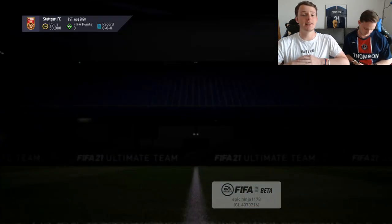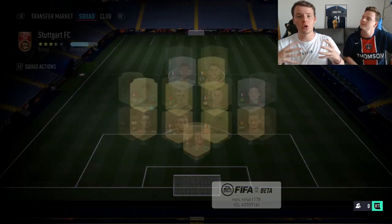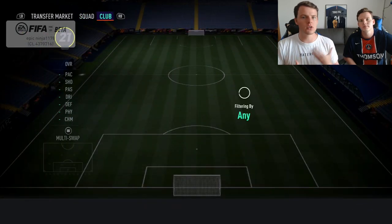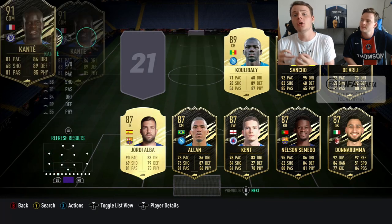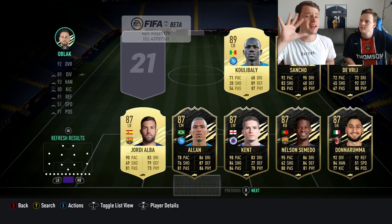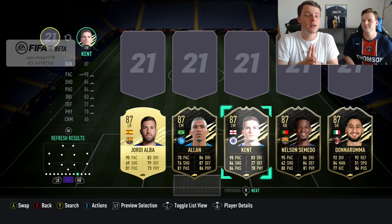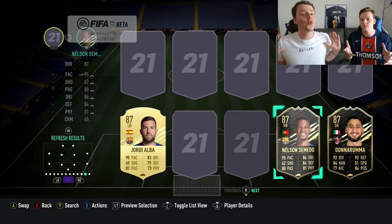Next up it's about SBCs. Make sure you guys try to do a lot of SBCs on the web app — especially if you have enough coins and have been trading. If you have five to six to seven thousand coins, try to do the starter SBCs, the hybrid leagues and nations — all the SBCs that can give you good pack rewards. During the EA Access 10-hour trial it's important not to waste precious minutes trying to complete SBCs, so try to complete them on the web app where you have unlimited time.